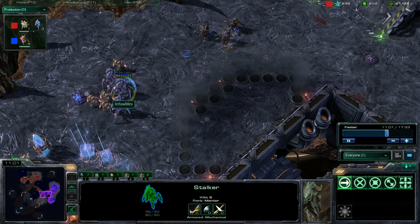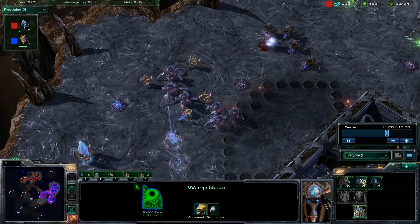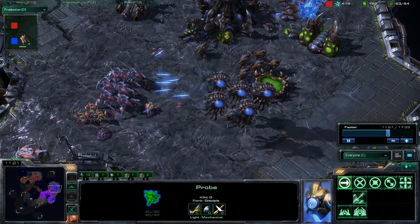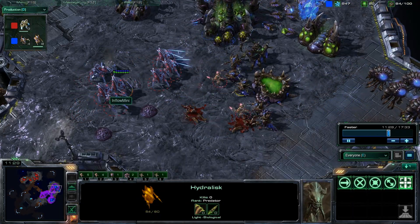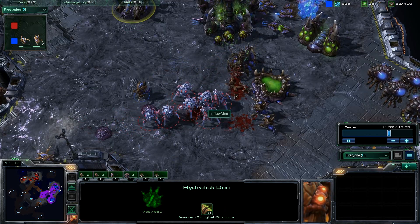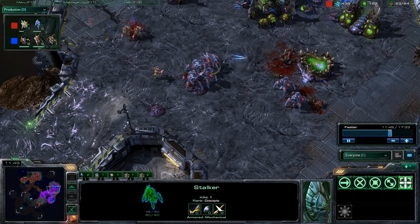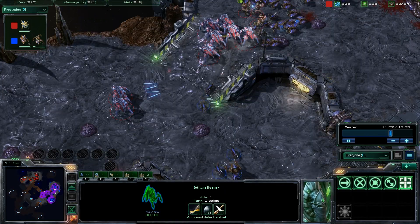Four to five hydralisks pushing back against Inflow Mini's forces. Inflow Mini is waiting for more warp gates and has chrono boost working on them. Now he's bringing in a probe as well, doing his five little damage. Hydra is pulling back — I think this is a smart move. Instead of streaming in small numbers of hydralisks, he's going to wait until he has a sizable hydra force. Some of these stalkers are just attack-moving in against the hydralisks — they really need to focus them down. The queen is coming in trying to help the hydralisks with DPS against the stalkers.